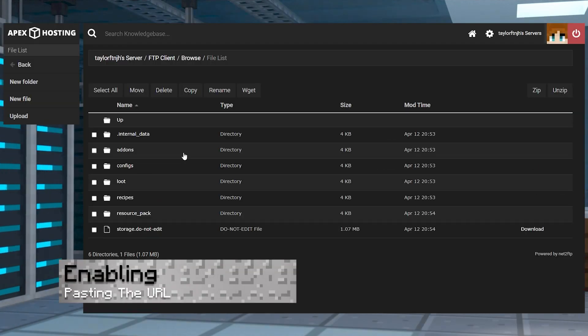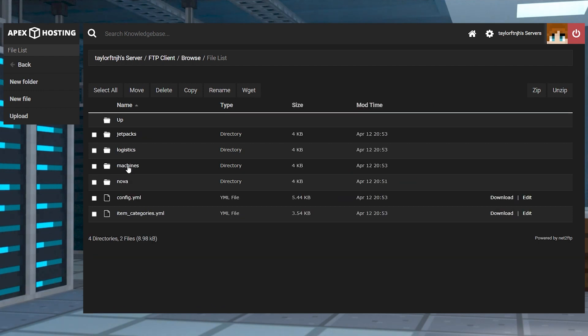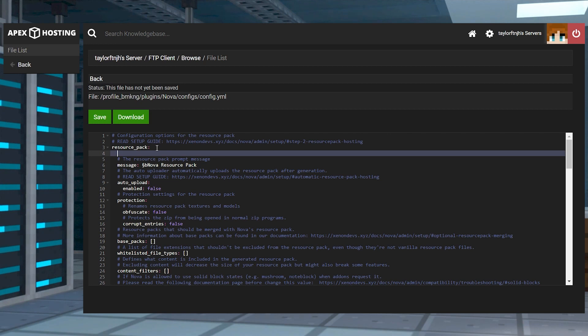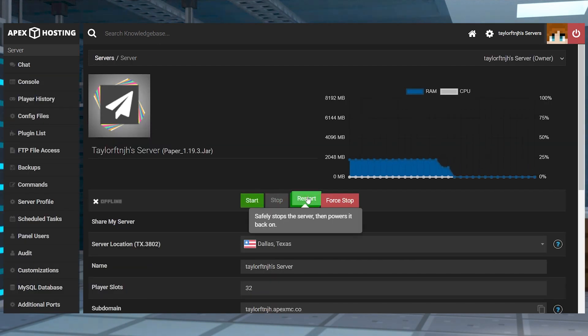Go back to the Nova directory in the FTP panel, and then enter the configs folder, and press Edit to the right of config.yml. Inside that file editor, find resource pack, and underneath it you're going to add two spaces, then URL, a colon, and then paste your MCPacks link. Click Save at the top and return to the main panel. Restart the server one more time to apply the changes, and then you can join to confirm everything works.